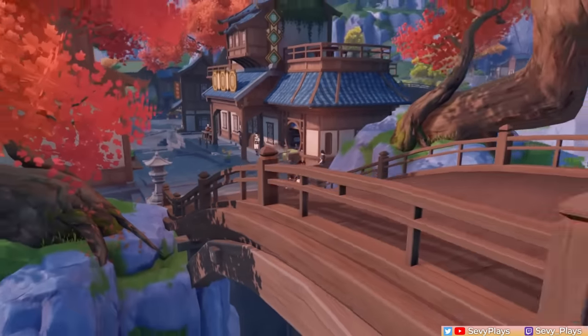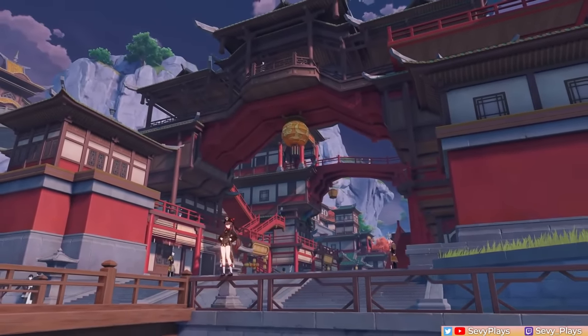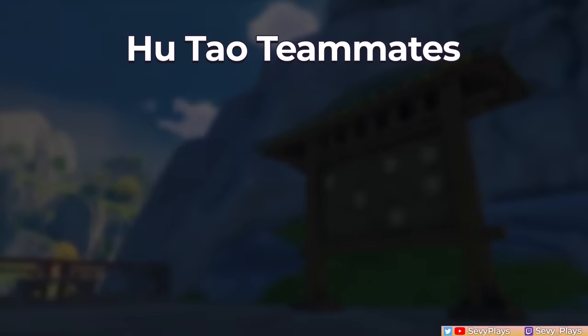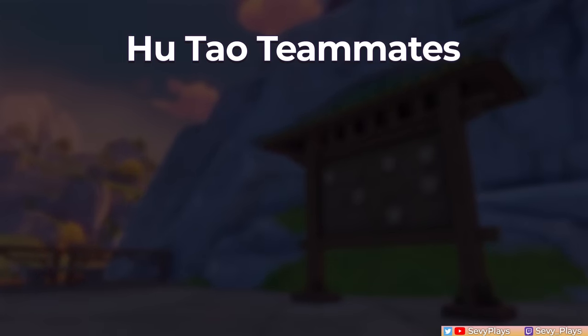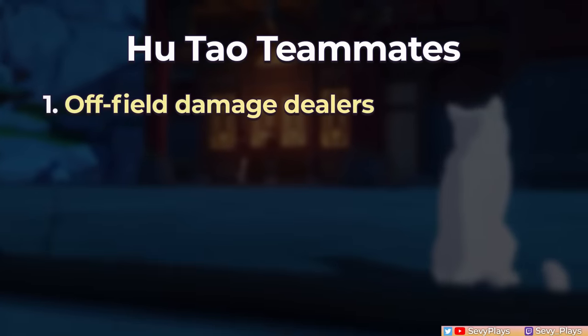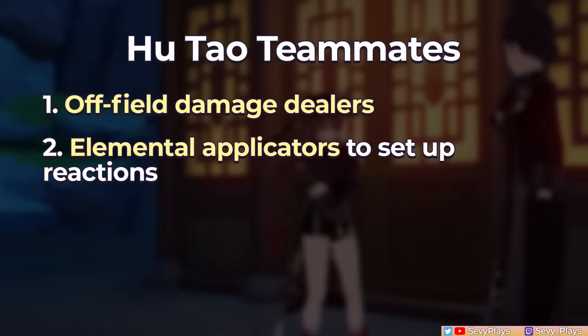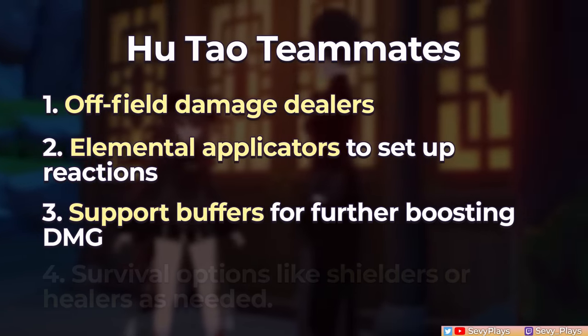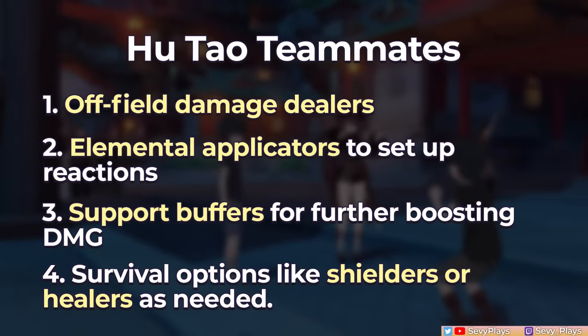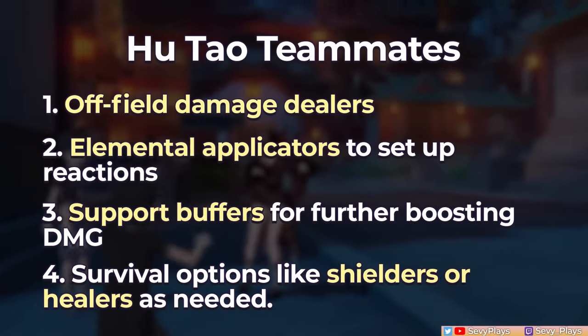It's time to cover Hu Tao's best teams and party members, which are very important in bringing out her full potential. In general, her teammates revolve around ensuring she can do a lot of damage during her on-field time. These would be: off-field damage dealers, elemental applicators to set up reactions, support buffers for further boosting damage, and survival options like shielders or healers as needed.